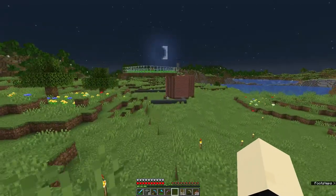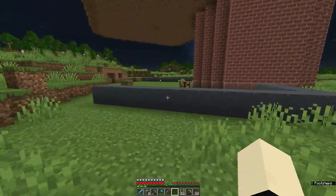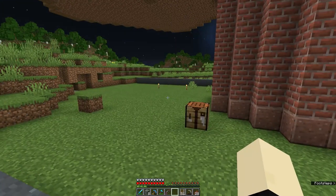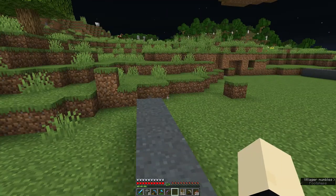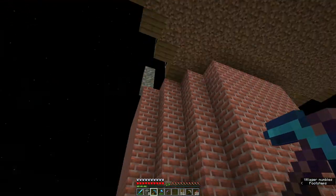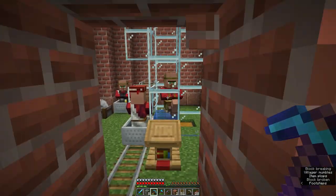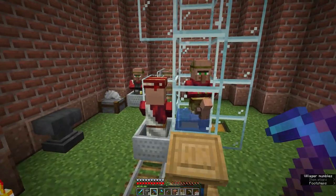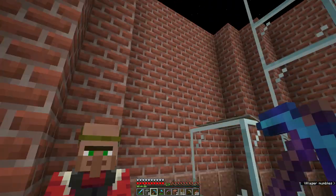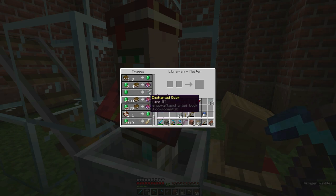Gathering some resources — my shovel broke trying to dig this area out, so that's a problem. I don't have an enchanted shovel. But I've managed to build quite high with the silo and it's working. We've got four villagers down here: a mason to trade bricks for the silo, a mending villager with a whole bunch of stuff, and then two breeders.